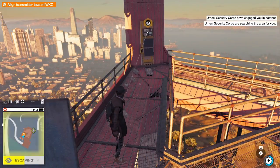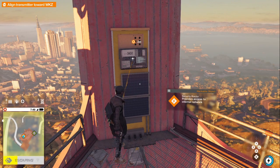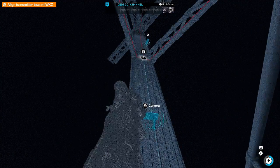Engages in combat. The jumini. Security. Oh my goodness. Align transmitter to WKZ. Provide access to network. This maybe? Oh, it's a puzzle thing. Nice. Alright. Cool, cool.